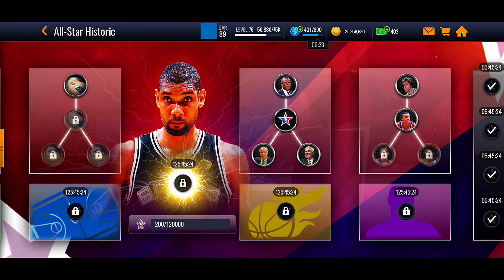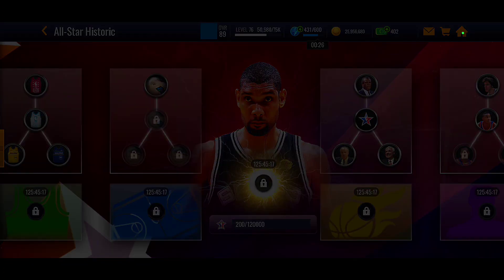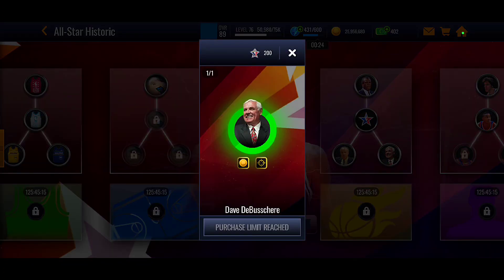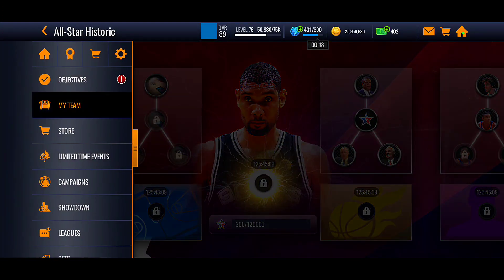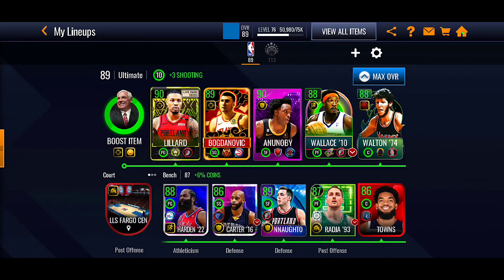These types of events, EA wants you to spend money to get the Grandmaster — but we're not doing that. There are plenty of rewards you can get for free. I got a coach with a shooting boost and a Team Durant jersey with a shooting boost, so you can upgrade your lineup without spending. The only money I spend on this game is for the Live Pass — it's basically like a battle pass. You play daily, earn points, and unlock stuff.